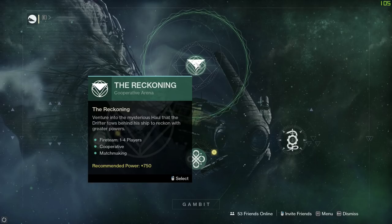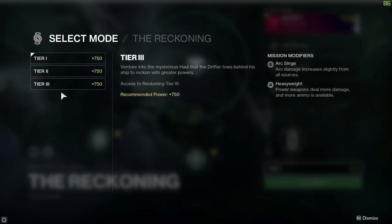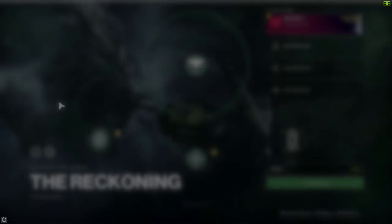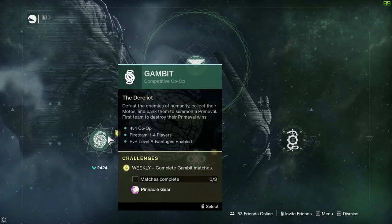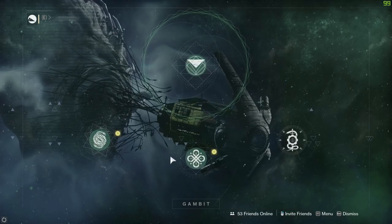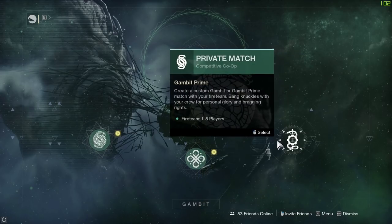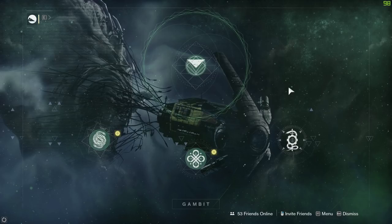Moving on to Gambit, which consists of a little bit of PvE. The Reckoning is still there with tiers one, two, and three - a variety of different tiers to choose from - and there's arc singe for the Reckoning this week as well. Then we've got Gambit itself - Gambit vanilla and Gambit Prime. Three matches of either playlist will get you some pinnacle loot.